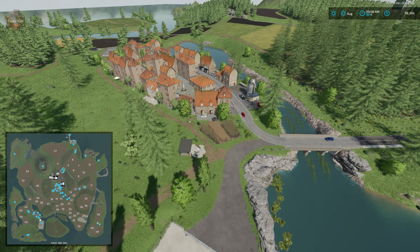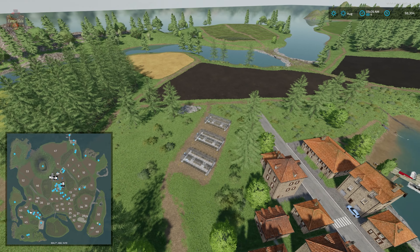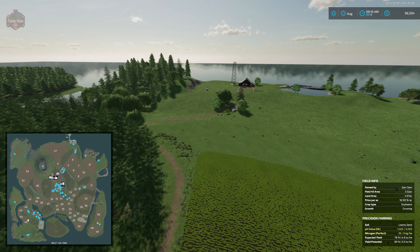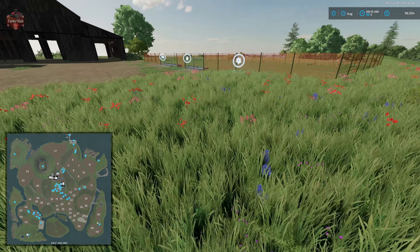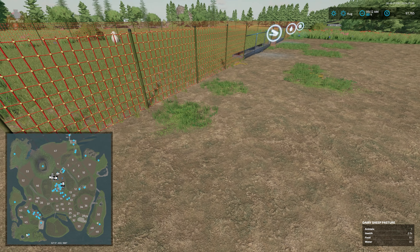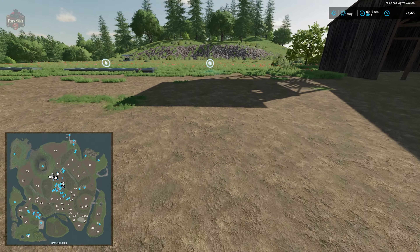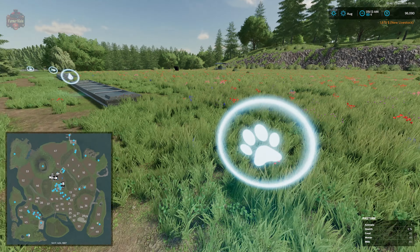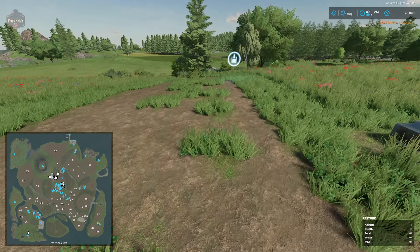Here's a little residential area with three greenhouses that are part of it. Over in the extended part of the map, we have a cow and sheep pasture. This sheep pasture is for sheep that provide milk — 30 sheep with water, food, and a milk trigger rather than a wool trigger. The cow pasture holds 60 cows with water, food, and a milk trigger.